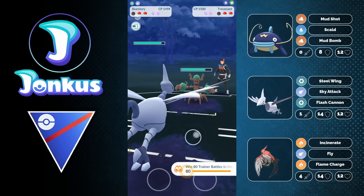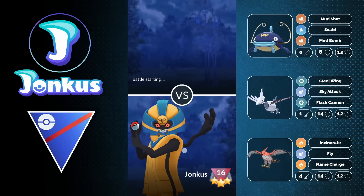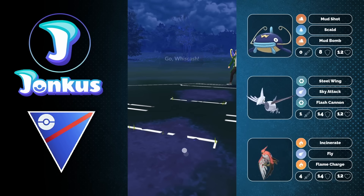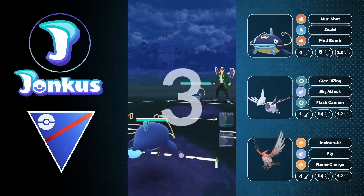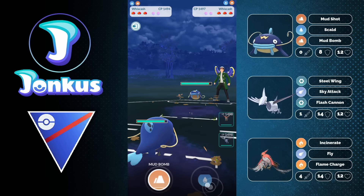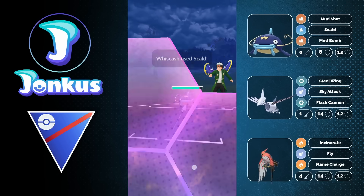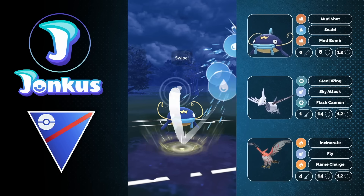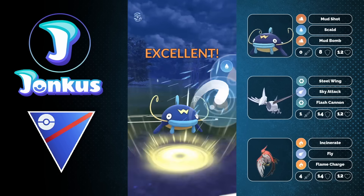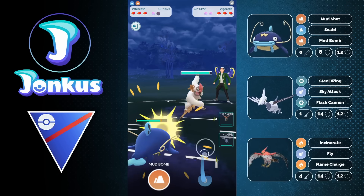This team also struggles a little bit against some other Pokemon, as we can take another easy win here. For example, those Water and Ground-type Pokemon are a little bit tricky. Like Wishcast — I actually didn't even know that this would be the next Pokemon we're going to encounter — but it's kind of funny to see a Wishcast against us, which can be a little bit tricky. It really depends on whether you're going to get the Scald debuff or not.